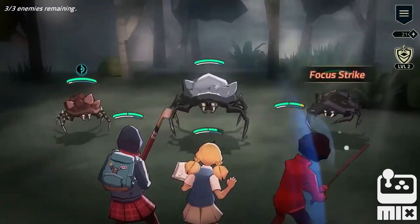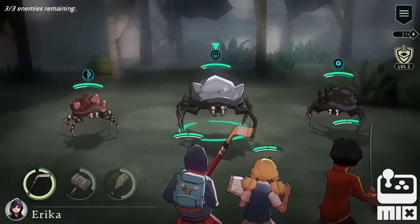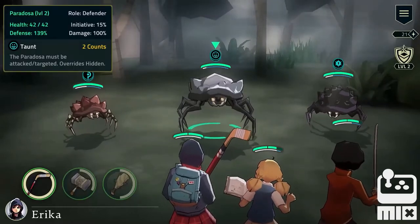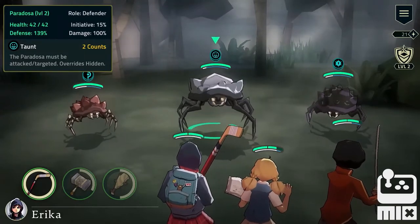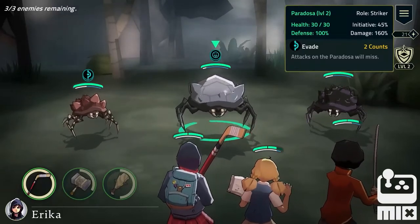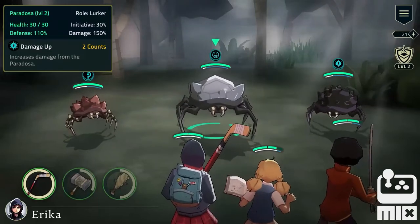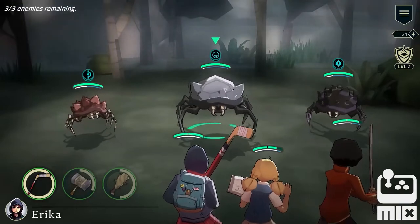When a character's initiative bar is full, it's their turn. In combat, you will encounter different types of enemy. The center paradosa is a defender — it has lots of defense and is currently taunting. The small red-brown paradosa is a striker — it has high damage but only average defense. The dark paradosa is a lurker — it has above average defense and damage and currently has damage up status.